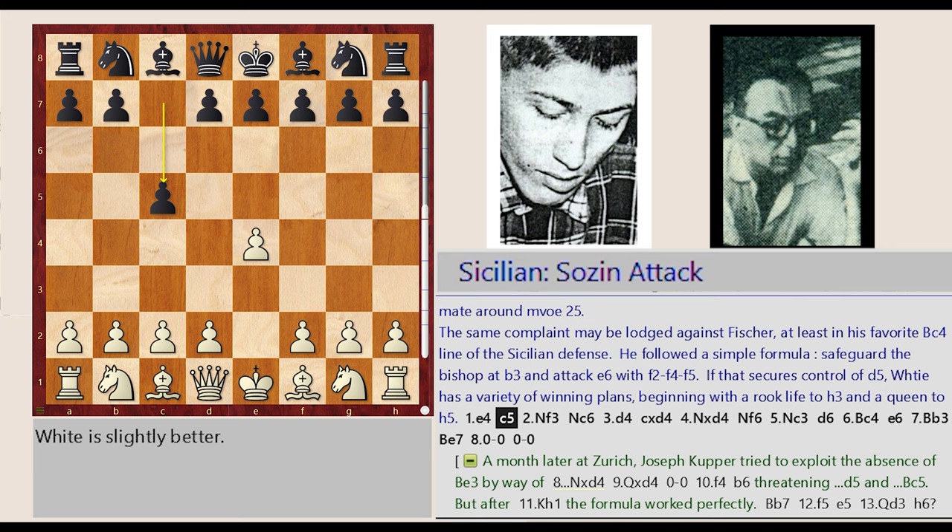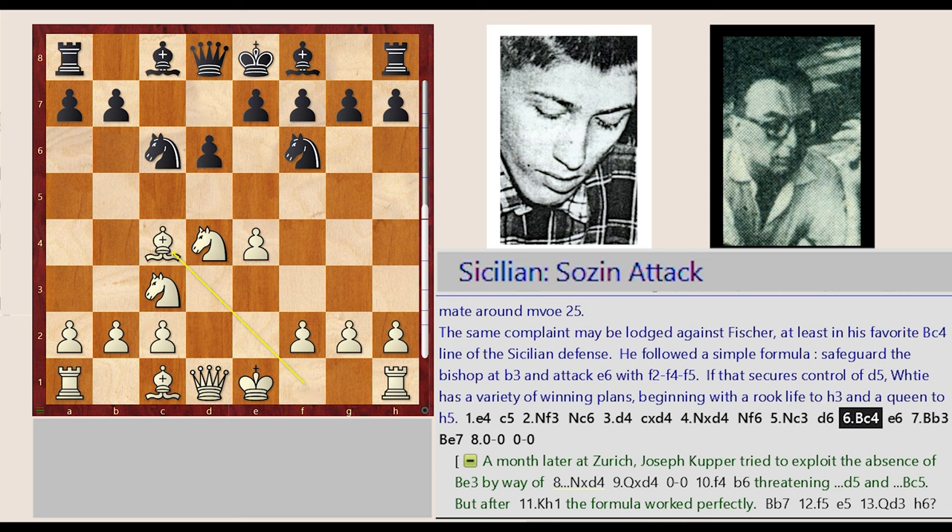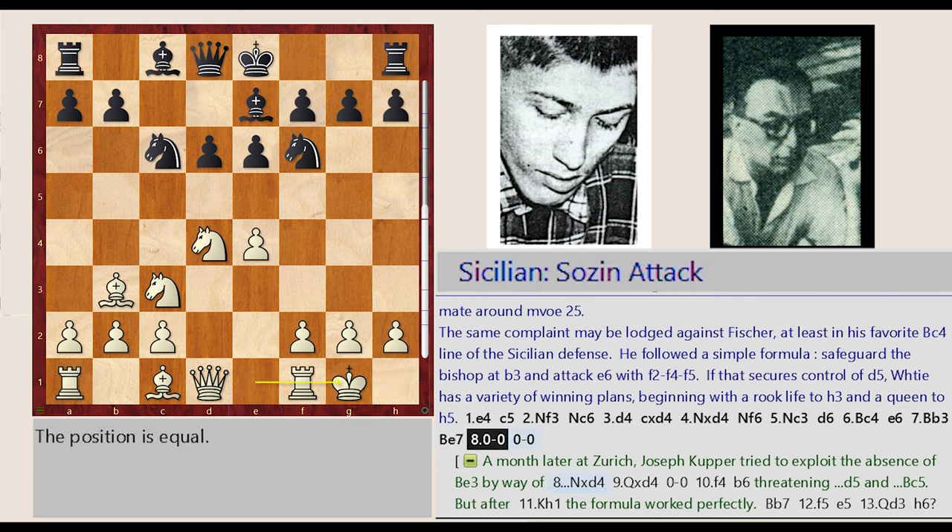The main line begins: E2-E4 C7-C5, Knight G1-F3 Knight B8-C6, D2-D4 C5 captures D4, Knight F3 captures D4 Knight G8-F6, Knight B1-C3 D7-D6, Bishop F1-C4 E7-E6, Bishop C4-B3 Bishop F8-E7, castling kingside — castling kingside.